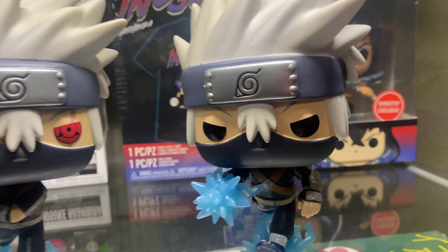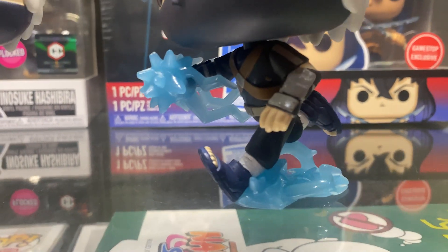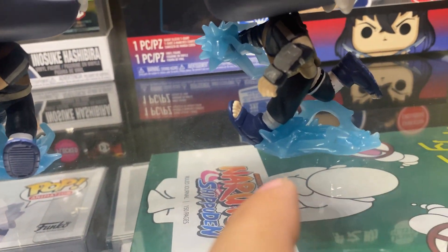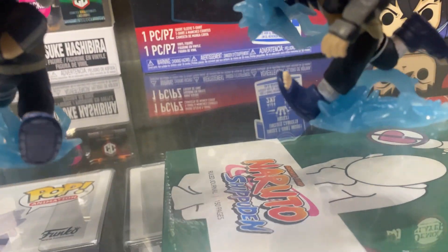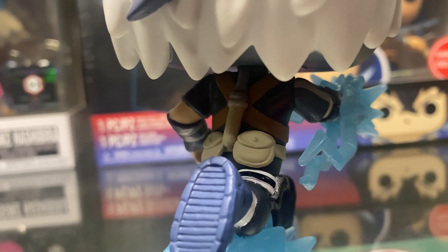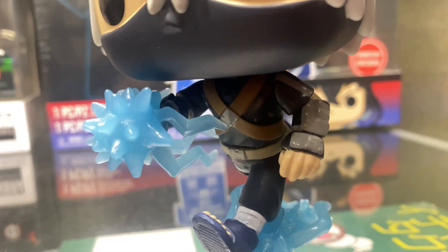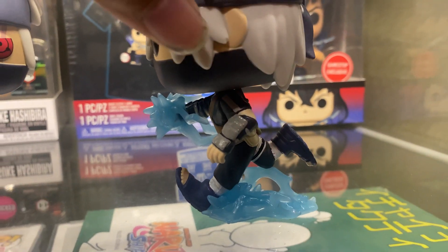You have the hair going above his nose, and then this amazing running formation with his Chidori. I'm honestly not sure if it's Chidori — I believe it is because it has the same lightning shape, or it could be water, but I'm 99% sure it's Chidori. On the back you can see his pouches where his kunais and ninja stars are, and then he has his sword or dagger. He has the iconic young Kakashi armor and outfit — amazing running pose.